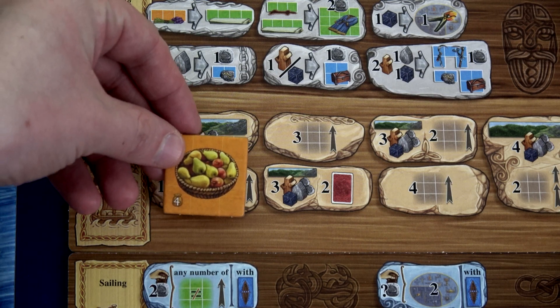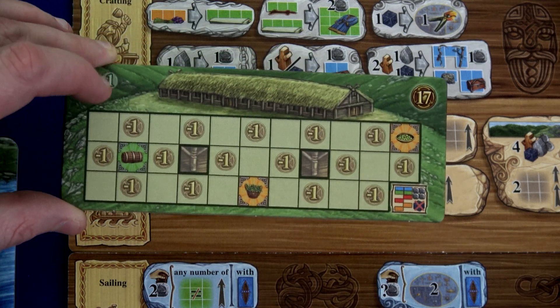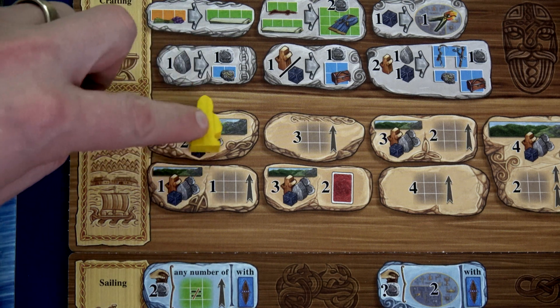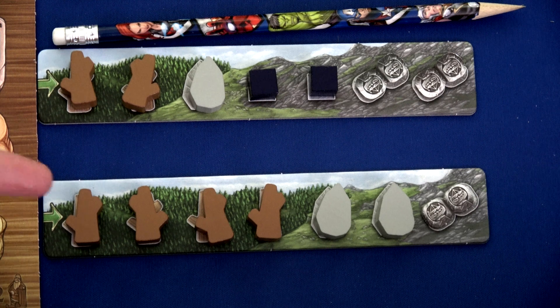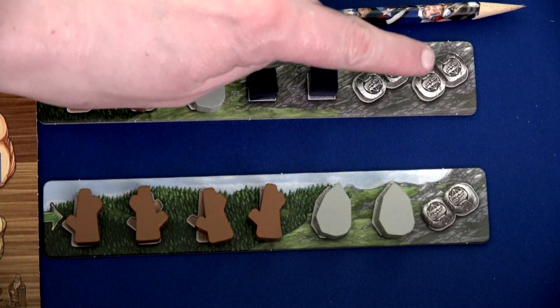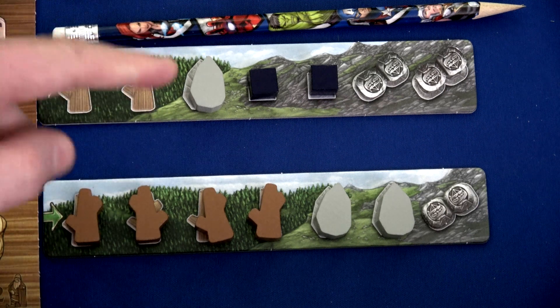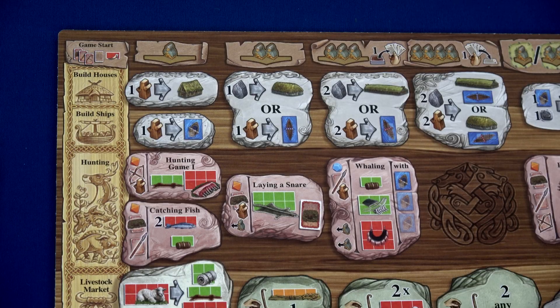The first area our Vikings are eyeing is the mountain and trade area. These spots with a number and an up arrow tell you how many goods you can upgrade one level. For example, I could upgrade a good to its red side, or from red to green, or green to blue. Green and blue goods can be placed on your main board to increase income and block minus ones. I'm going to start with a simple one-Viking action to grab two goods from a mountain track — and it's either wood or wood.